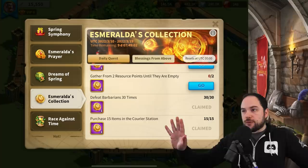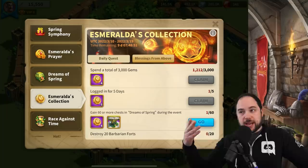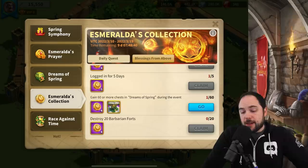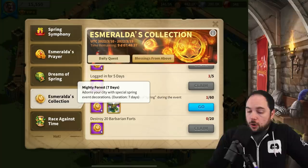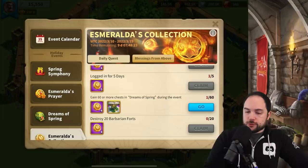There is also Blessings Above, which looks like a one-time set of rewards giving you more coins. Logging in five days gives you five coins. Spending 3,000 gems gives you four coins. Spending a total of 60 coins — which I'll show you shortly — gives you a seven-day city theme and four more coins. Destroying 20 barbarian forts, which is very achievable, gives you four more coins. And there are even more free-to-play ways to get coins in the event calendar.